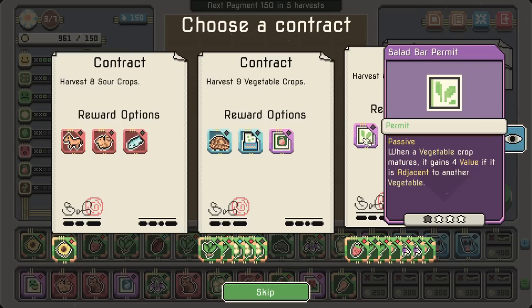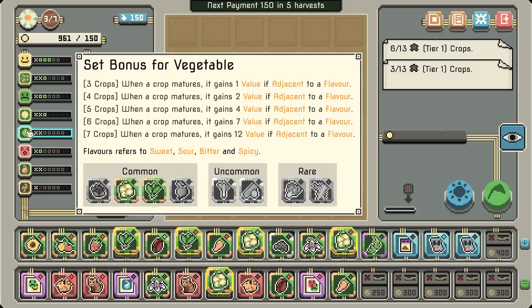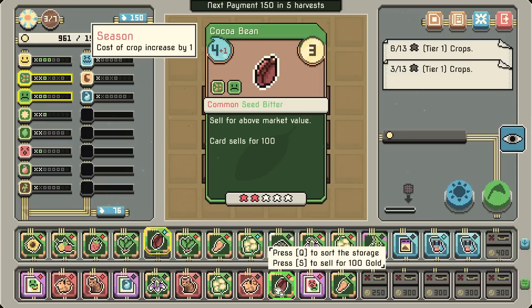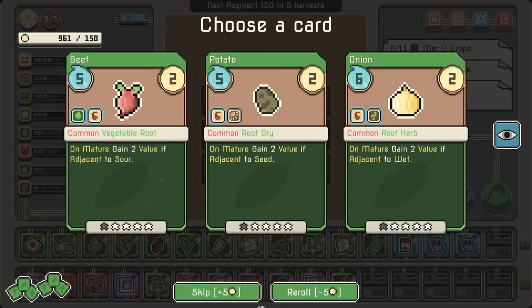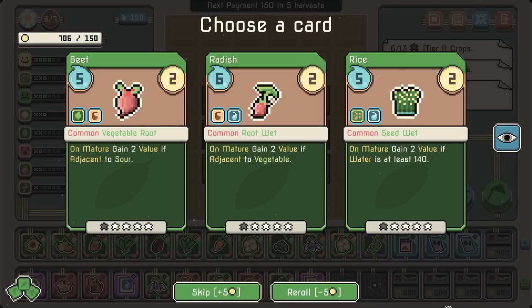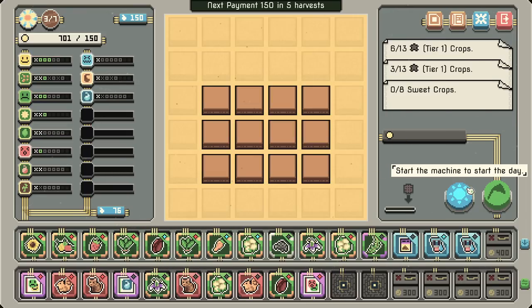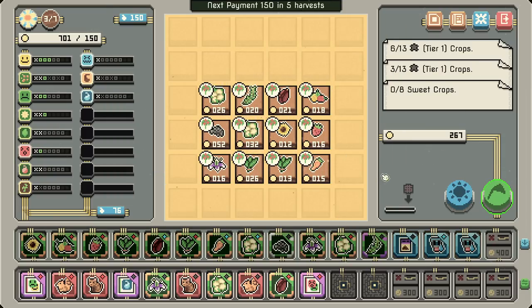When a vegetable matures, it gains four value if it is adjacent to another vegetable — how many vegetables do I have? Two, but they are spread out across the board pretty well, so that's actually kind of nice. I'm going to keep those separated for now — I think that'll be in our best interest. Cauliflower doing 32 there. That black pepper — this one feels so good. I would like more of those, please.